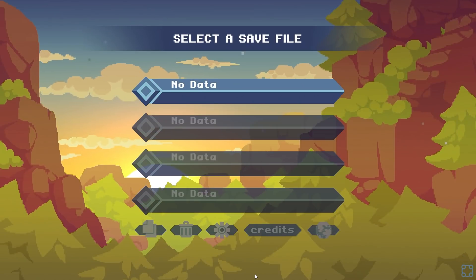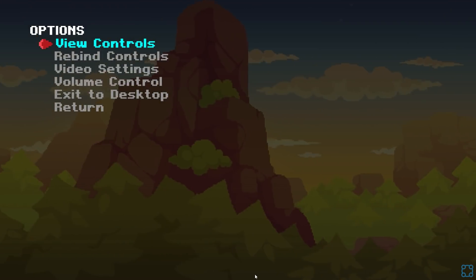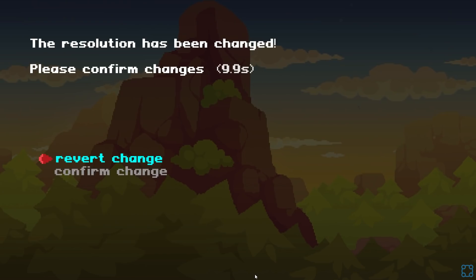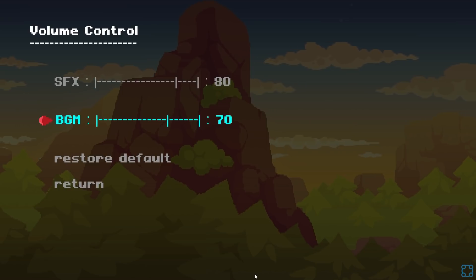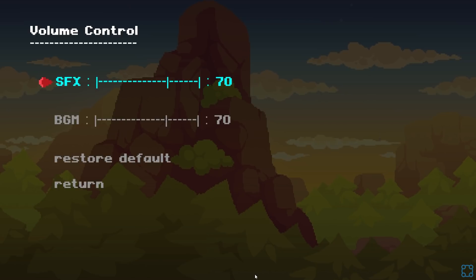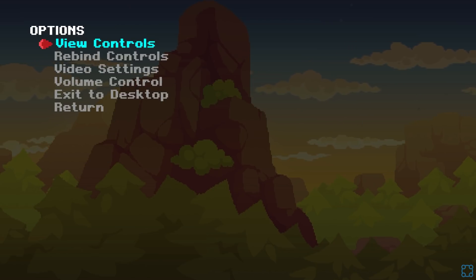It's a side-scrolling Zelda-like — Zelda 2, which is kind of neat. I almost never see any games in that category. I like Zelda 2, but I've never played it. Link's Awakening is the oldest Zelda I think I've played, either that or Link to the Past. I don't remember which one's older.